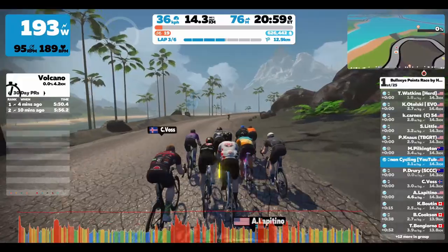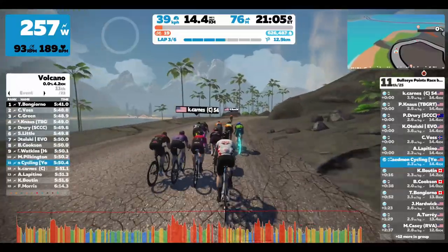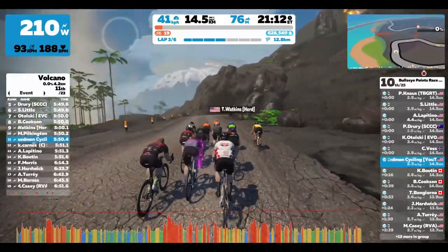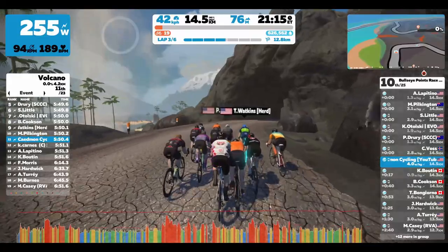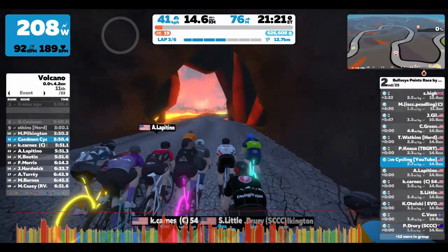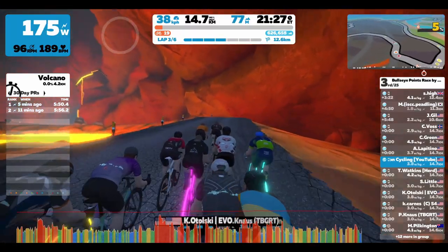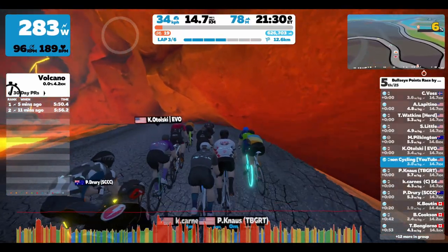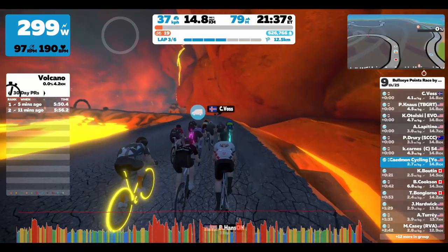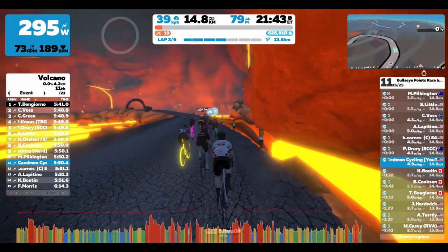Now we're at the end of the third lap. Starting to think that I need to save energy at the end of these laps. Going up this final uphill climb coming into the banner, I no longer am thinking I want to be in the top five — I'm more just thinking about surviving and the race as a whole. Everyone just starts putting in watts right here, so if you don't up your wattage, you'll get dropped. I'm at 300–350 watts and still kind of moving backwards through the group. I don't want to sprint because I'm really starting to feel it in the legs.